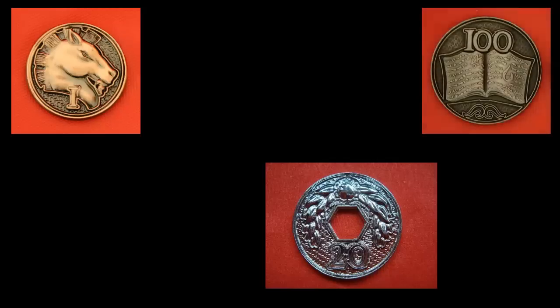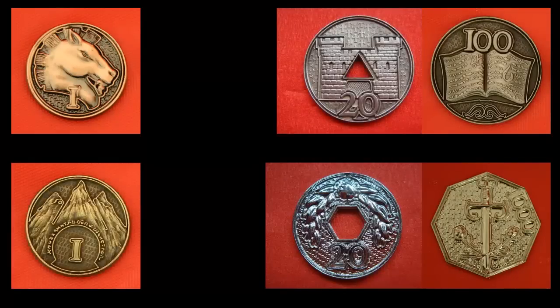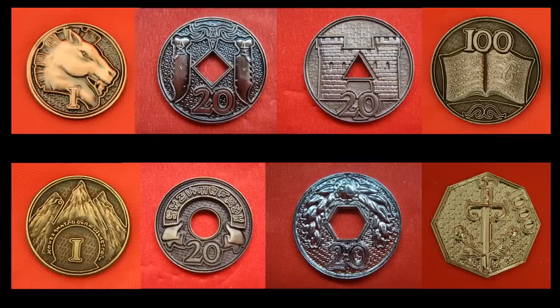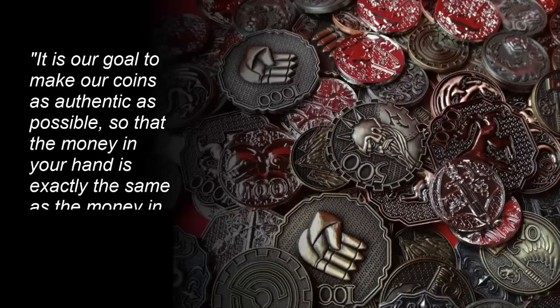These coins are metal, so there's not going to be any flimsy plastic or paint to peel off. Each type and denomination of coin has its own unique design and shape. So if you're looking for a component to upgrade a fantasy game, it's just not going to get much more immersive than this. The Campaign Coins website mentions features like raised details and an antique finish. The coins look to be about the size of a U.S. quarter, and on their website they state: 'It is our goal to make our coins as authentic as possible, so that the money in your hand is exactly the same as the money in the game world.'